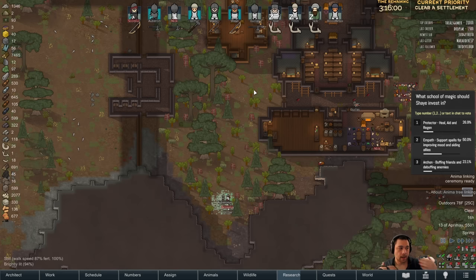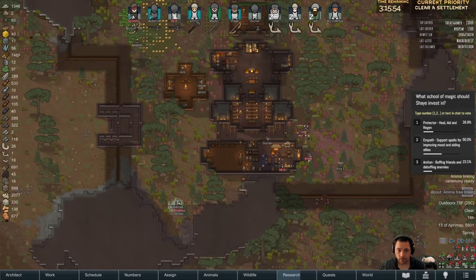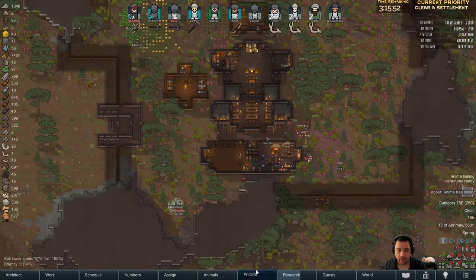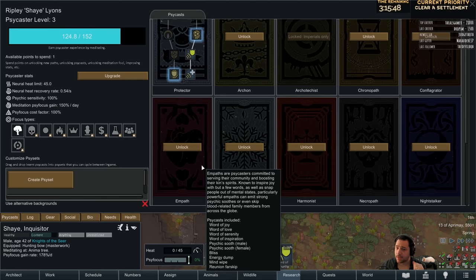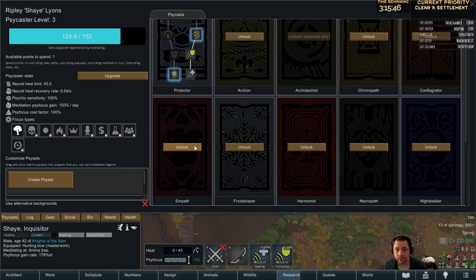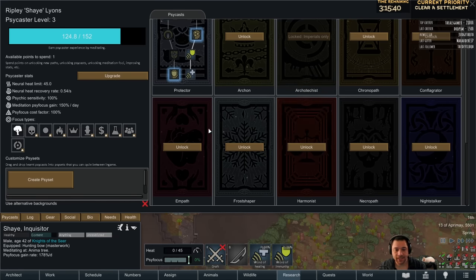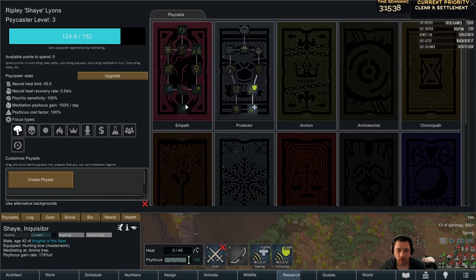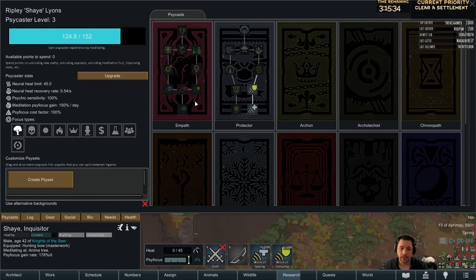And that way I don't have to figure out who took clothing off. It removes the need for this stockpile zone. So it looks like Empath is going to be his path, which I'm surprised about, but okay. Archon, in my opinion, is a little bit stronger because Archon has words of trust, which allows you to remove the resistance from a prisoner instantly, which is a pretty powerful tool. But this does give words of joy, words of love, inspirations, and the like. It's also pretty powerful.